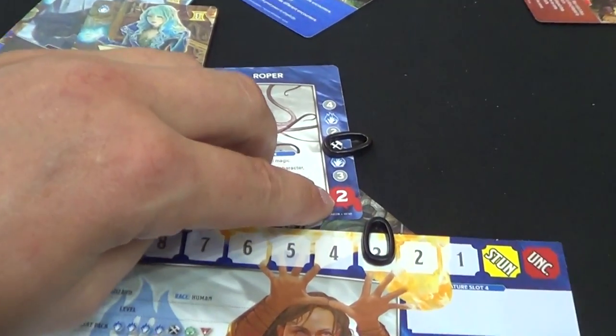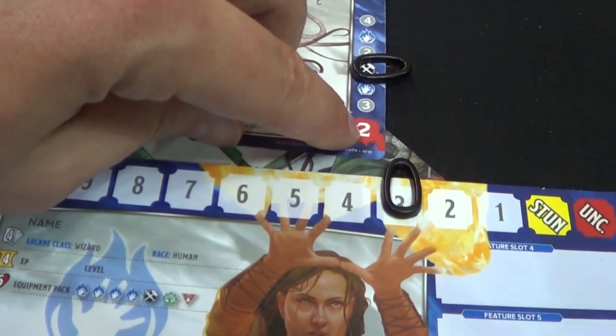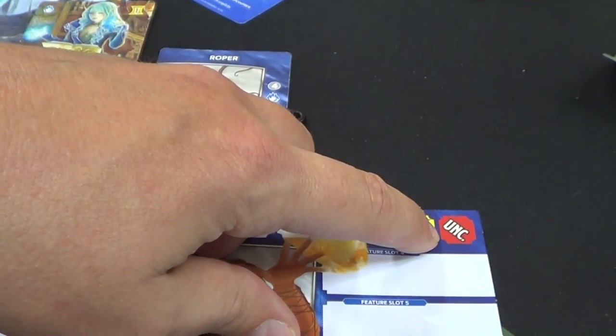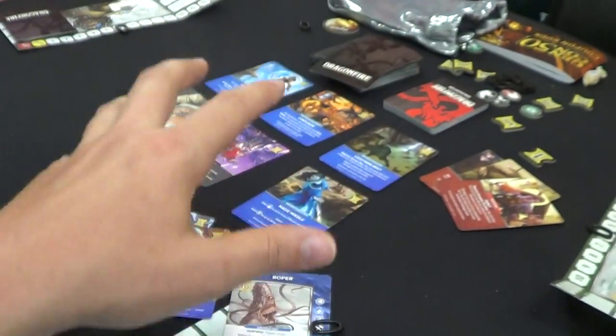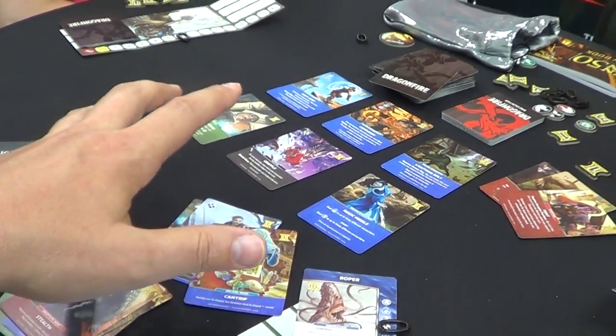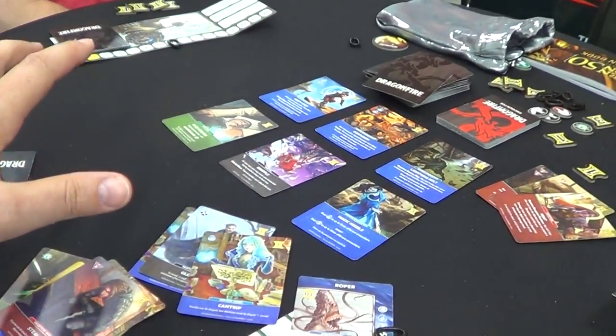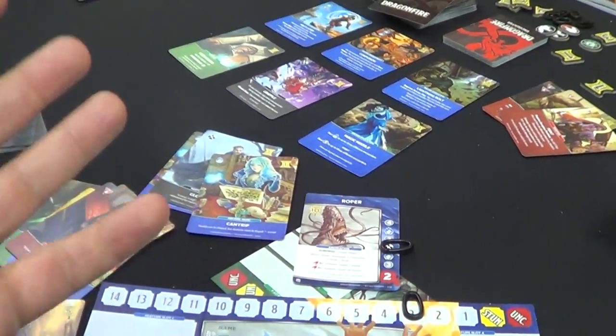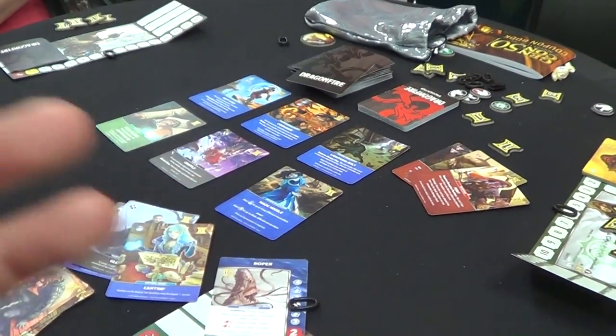If you don't defeat the creature, you're going to take damage listed at the bottom of it — in this case two damage — and you go down, eventually becoming stunned and then unconscious. At the beginning of each round these monsters are going to spawn. If we don't defeat all of them, more monsters spawn out, and hopefully we can defeat all of them to get into a rest period — though in this demo we didn't get a chance to experience what rest actually meant.